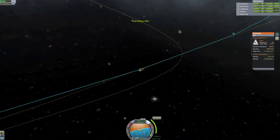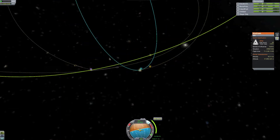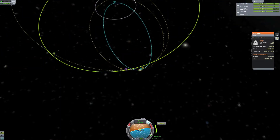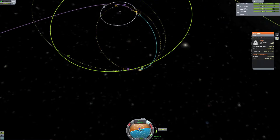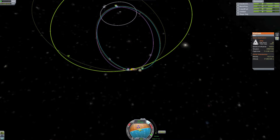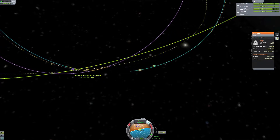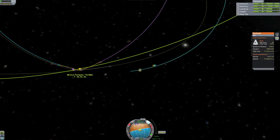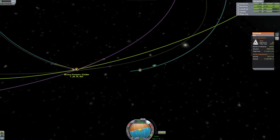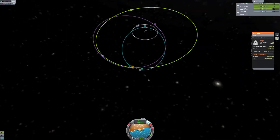Okay, here we go — get ready and burn. Okay, cut. My encounter — I'll lower that. That's good enough for me — cut that. At least we don't have an encounter with the moon. That's a good thing.